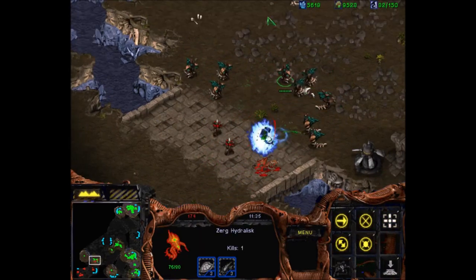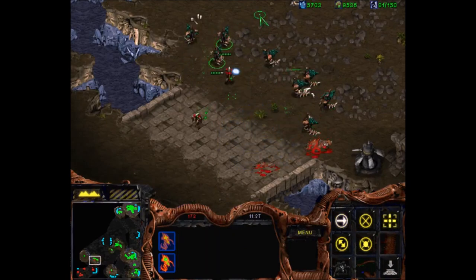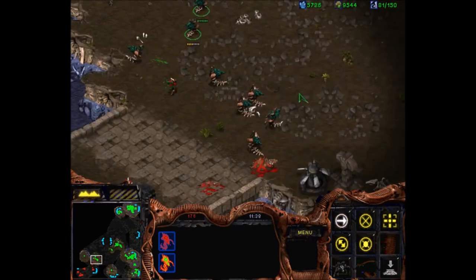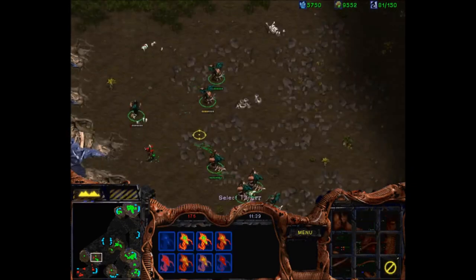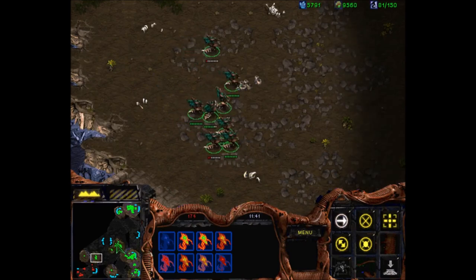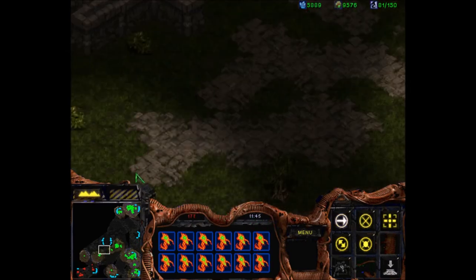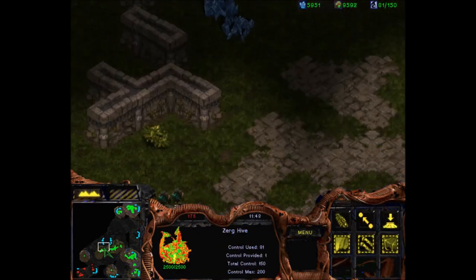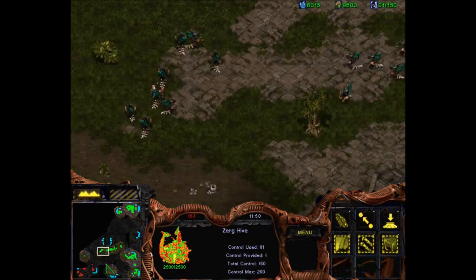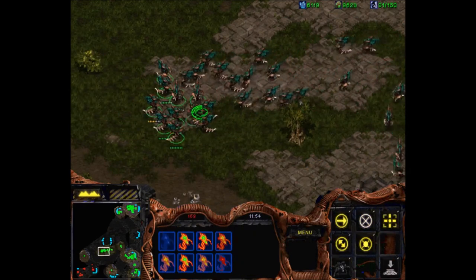Here's a little bit more micro — you want to get a nice spread of your units and then pull back any units that zealots are running at. But remember, at any time macro — which is building stuff — is really important. This stuff is great to do when you can, but don't get so caught up in it that you look back and think, 'Oh man, I didn't build any workers for the last two minutes and I have 3000 minerals and haven't expanded.' You'll be in a way worse spot if you do that.